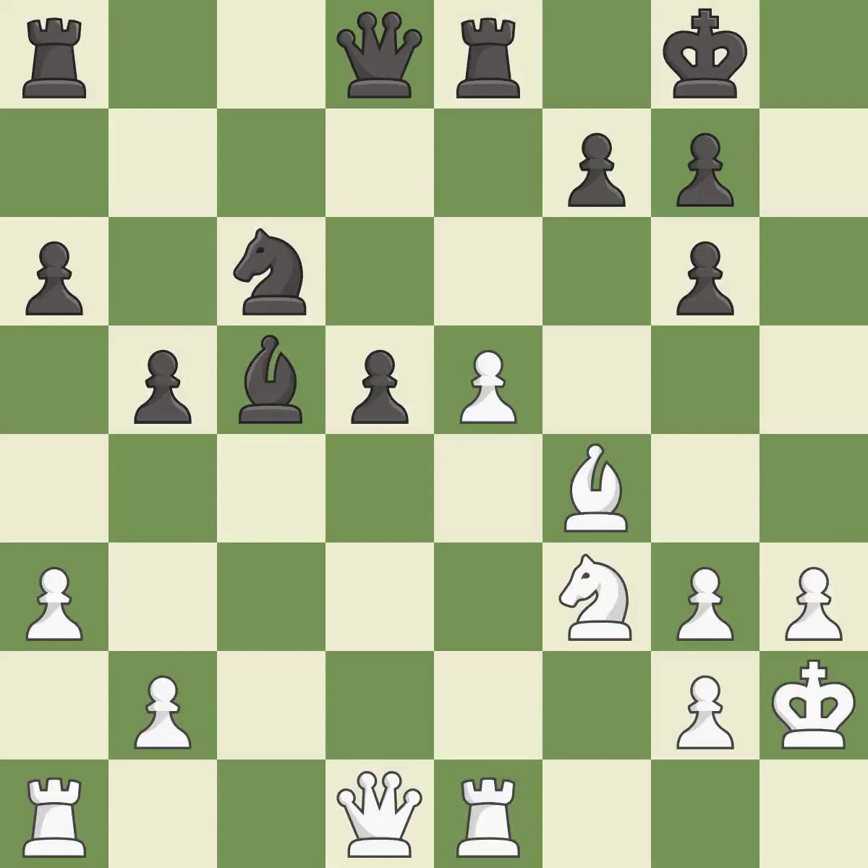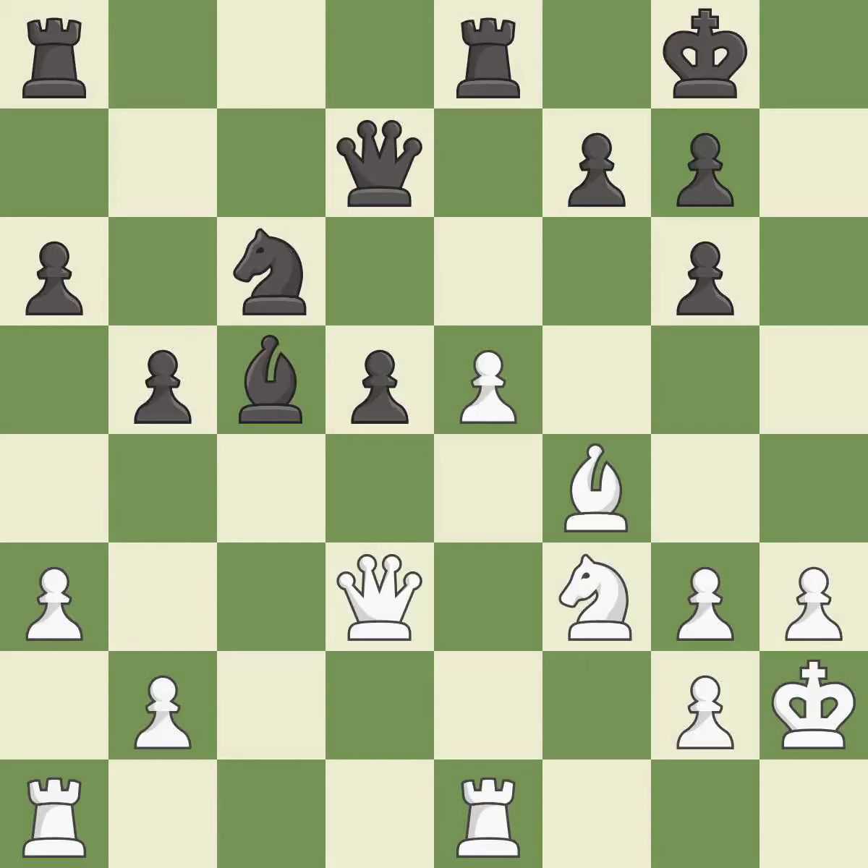This threatens to win a knight. The rooks can see each other now, allowing them to provide mutual defense. This stops the opponent from being able to win a knight — it is excellent. This connects the rooks, which helps them coordinate together in the future — it is best. This takes an open file, a common method for activating a rook — it is excellent.